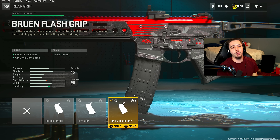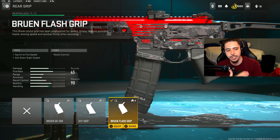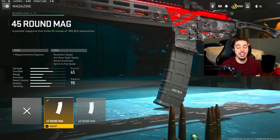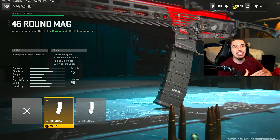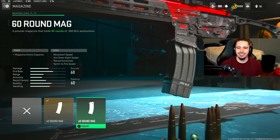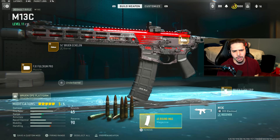Starting off I have the Bruin Flash Grip. With this my weapon can come up quicker after sprinting, I get quicker aim-on-sight speeds, and I'm just a little bit more quick and snappy with my movements. I threw on the 45-round magazine. The fire rate on this is a lot less than it is on the M13B so you don't burn through ammo super quick, so I don't really think you need the 60-round.